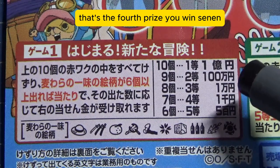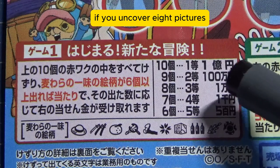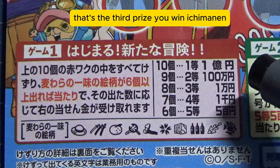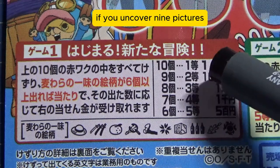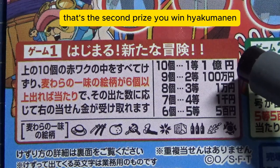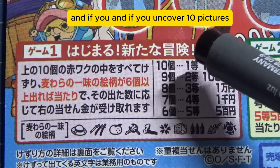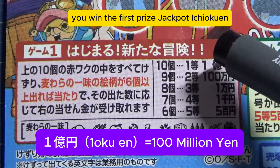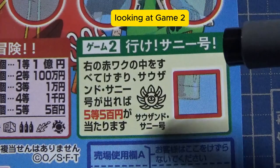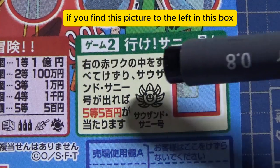If you find seven pictures, that's the fourth prize — you win Sen-en. If you uncover eight pictures, that's the third prize — you win Ichi-man-en. If you uncover nine pictures, that's the second prize — you win Hyakuen-en. And if you uncover all ten pictures, you win the first prize jackpot, Ichioku-en.